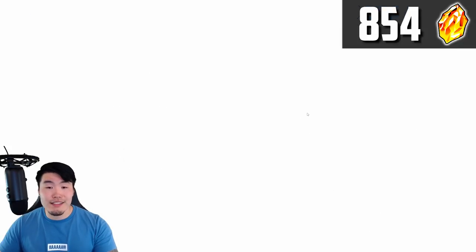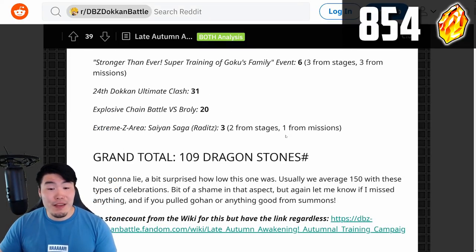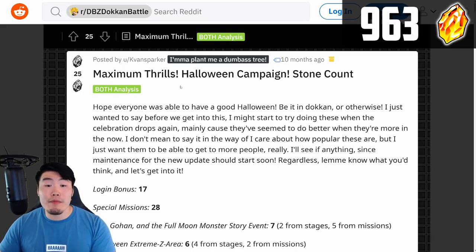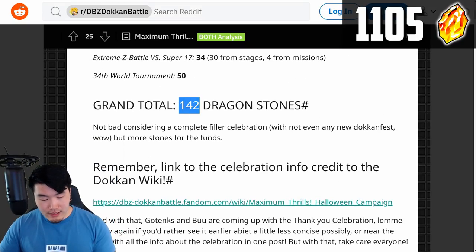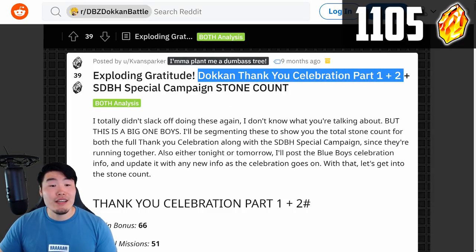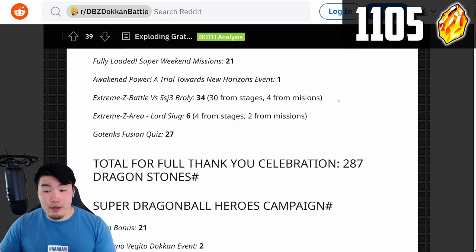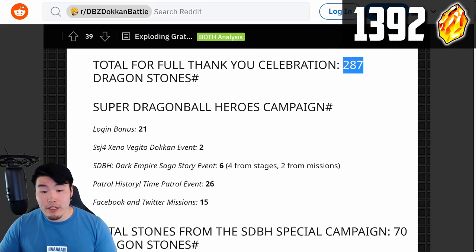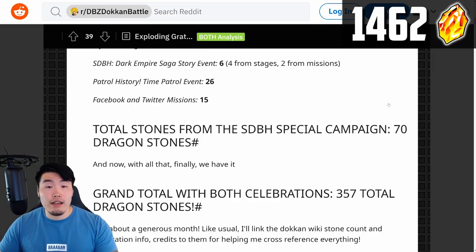Next up, we have the Late Autumn Awakening Autumnal Training Campaign, which gave 109 stones. And then after that, we had the Maximum Thrills Halloween Campaign and we got 142 stones from that. Moving on, we have the Exploding Gratitude Dokkan Thank You Celebration Parts 1 and 2, and also the Dragon Ball Heroes Special Campaign. For the Thank You Celebration, it looks like we got 287 stones. And then for the Super Dragon Ball Heroes Campaign, we got 70.